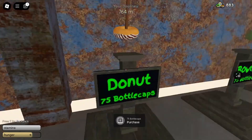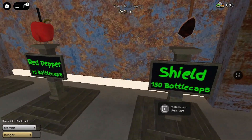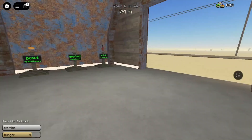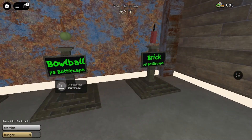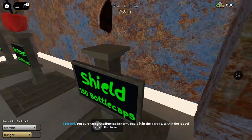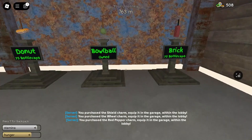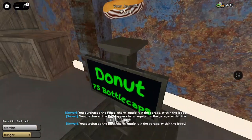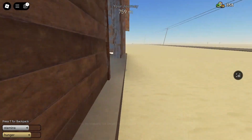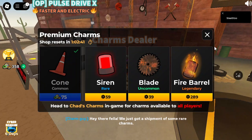Here are some charms you can buy — it's pretty much random, so if you're lucky you might get really good ones. We have shield, wheels — I think that's common — red pepper and donut. Oh yeah, I like this one. Let's buy this and the shield — actually I'm just going to buy everything. I practically just bought them all.